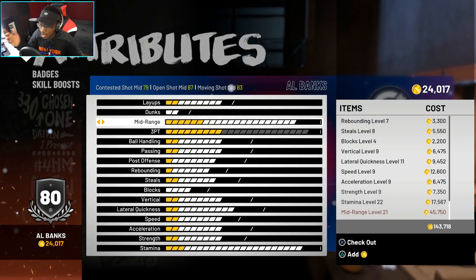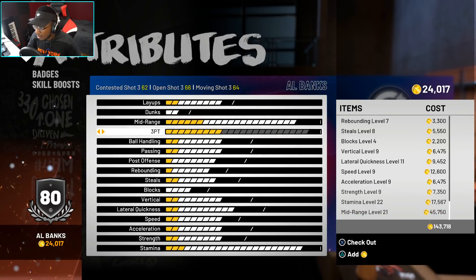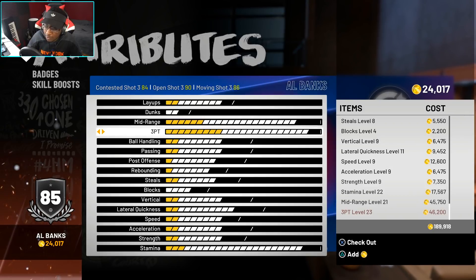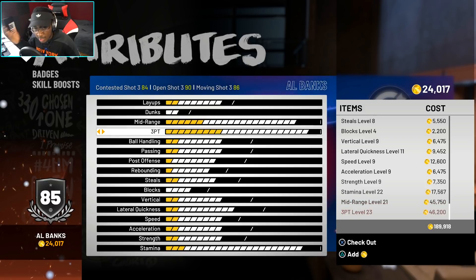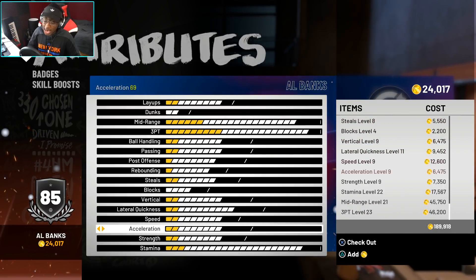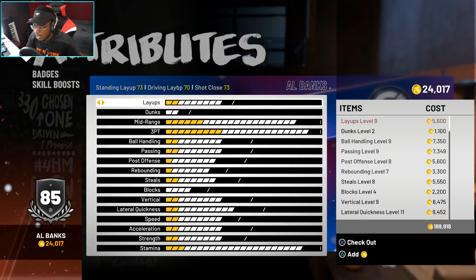My slowest build so far, and acceleration is bad too — everything other than shooting is pretty much terrible. But the main thing is mid-range and three-point. Starting off, mid-range is 87 open shot mid, 83 moving shot mid, with a few bars to go. Open shot three is a 90 starting out with about three bars left, so hopefully we get upgrades quickly. This build is just about shooting. It's a 6'5, minimum wingspan, 175-pound pure sharpshooter. Peace.